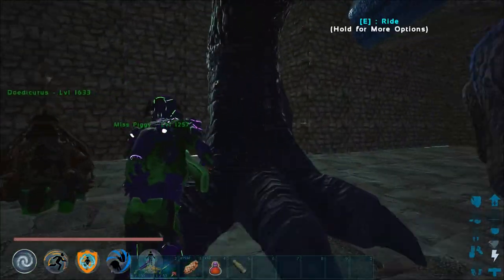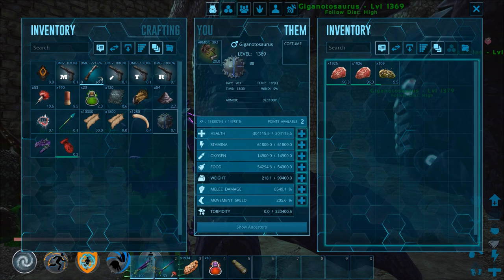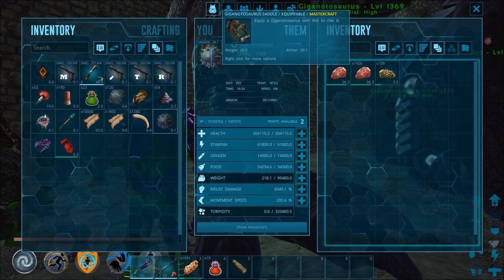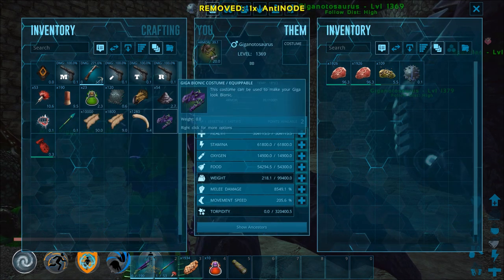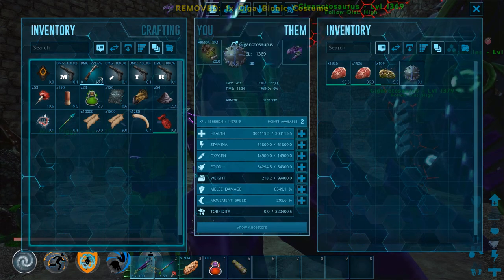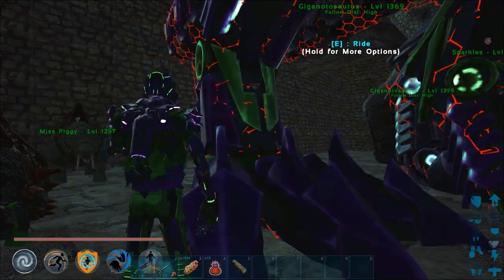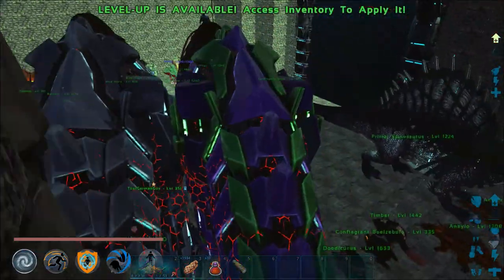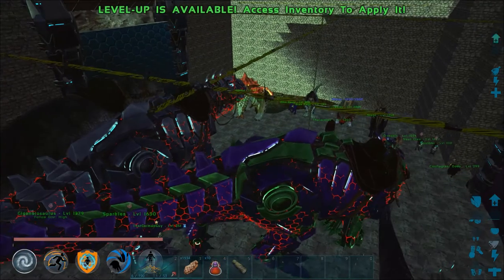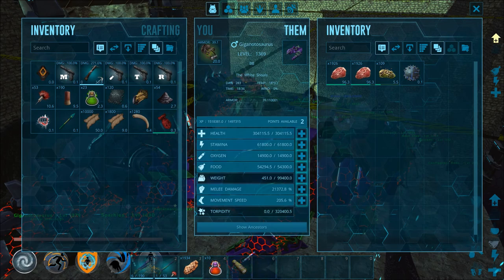Here's Sparkles — you get a sweet costume! We're gonna get the melee node. Put the melee node in the saddle inventory and hit consume. Let's see — I've got plenty of food. What did that do to my melee? My melee is now 30K.